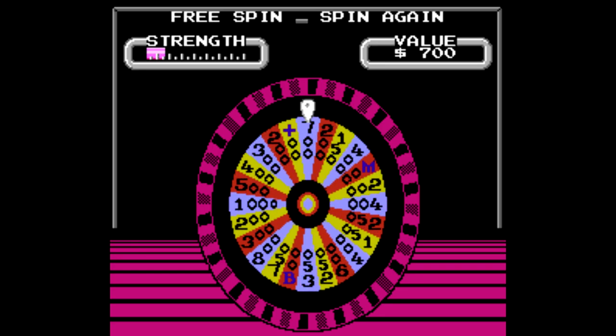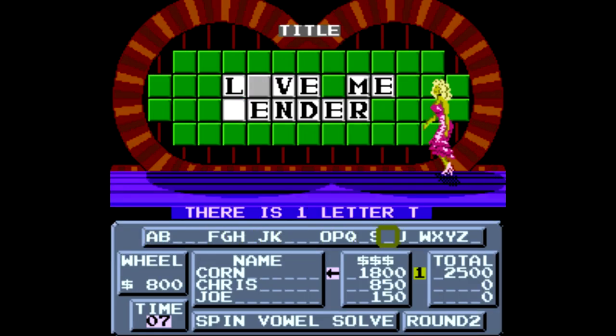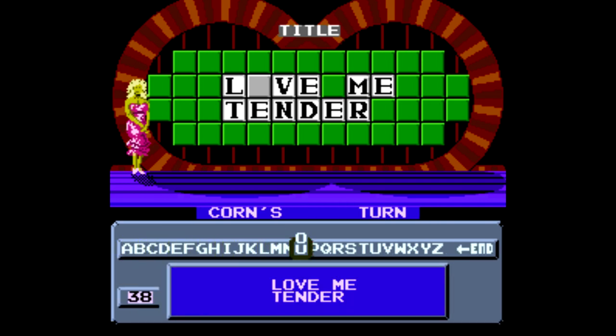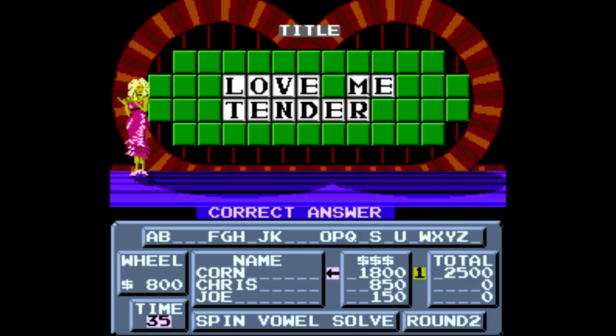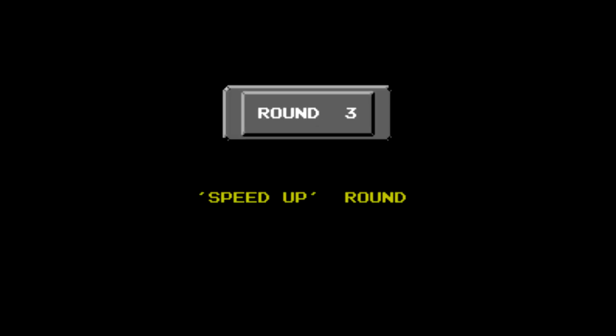We get a free spin, which just means we spin again. And that'll be it for all of the letters — just have the vowels here, all the consonants are gone. Finish up with the O and solve the puzzle. You can see that they don't end up getting the money, even though they earn some — they don't actually get it to their total, because they didn't end up winning.